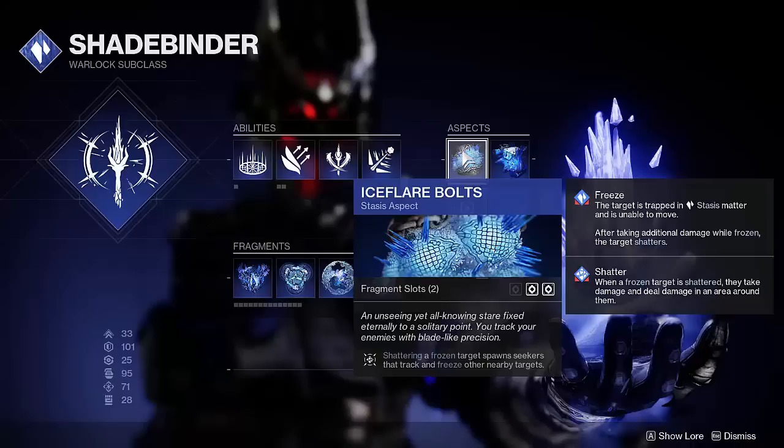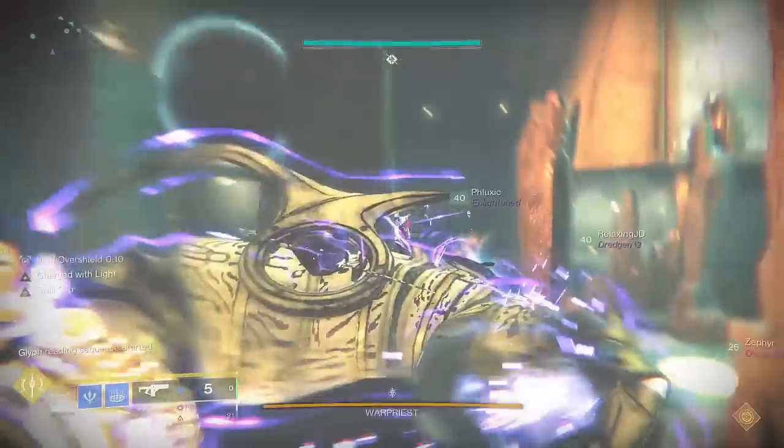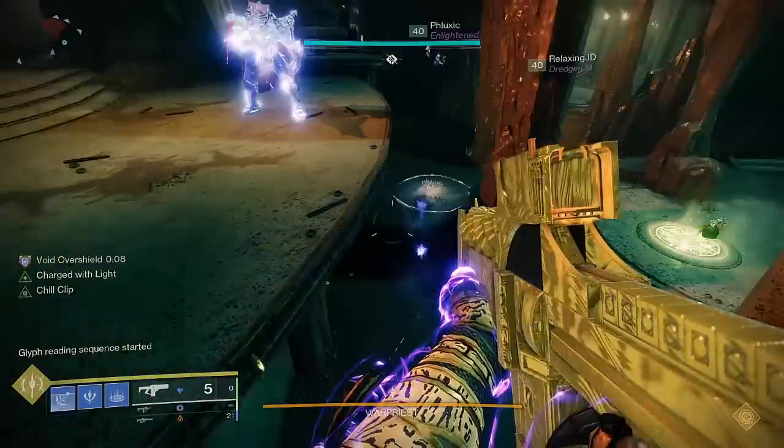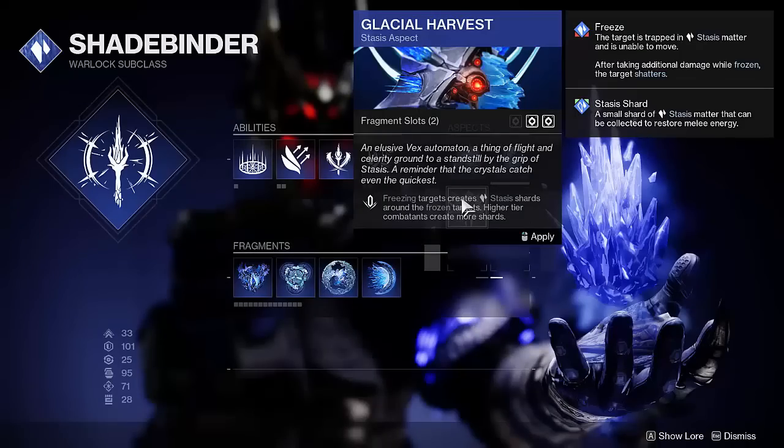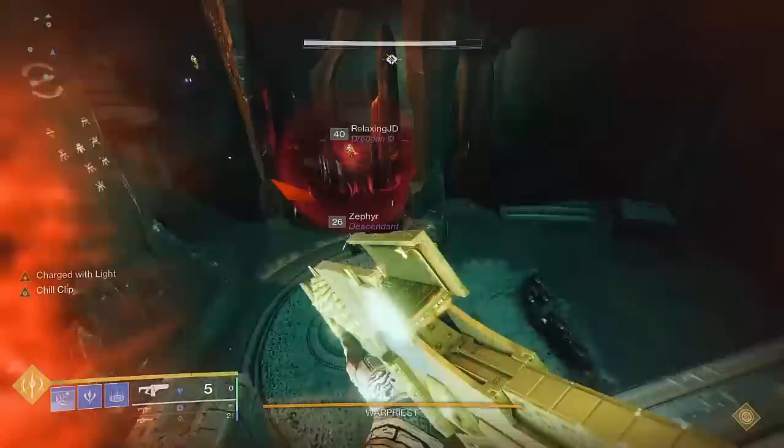Ice Flare Bolts allows enemies that you shatter to create stasis seekers, which track down and freeze more enemies, and this really helps with area control. Alternatively, if your team is lacking ability energy due to their builds, you can slot in Glacial Harvest, which generates stasis shards to give allies melee energy when you freeze targets. All stasis warlock aspects have two fragment slots, so the rest of the build won't suffer from this swap.